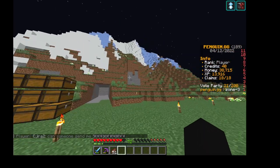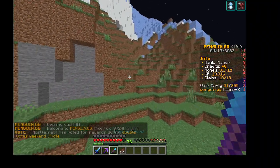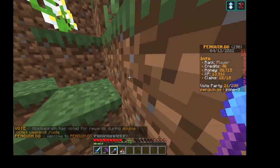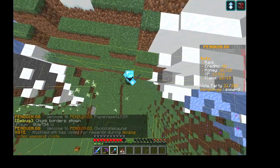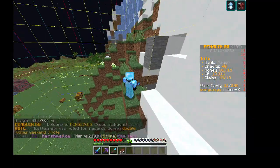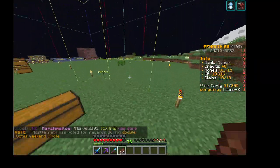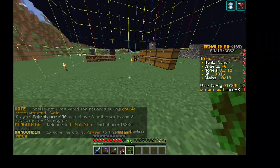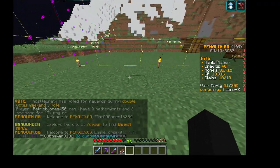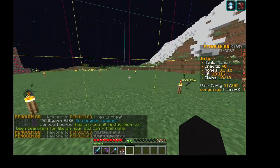I'm going to mine out a space big enough for this thing. I know it's roughly 18 blocks long. I'm going to toss on my chunk borders real quick and start building. I'm just going to build it on the ground over here so I have a lot of room and don't have to go across all the terrain. I'll build it just a few blocks off this border so I can add a cool looking house around it.